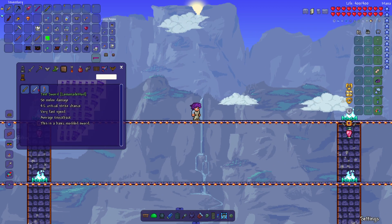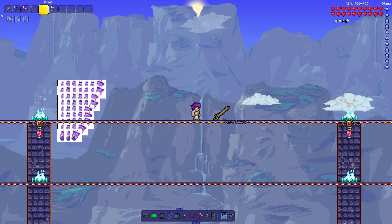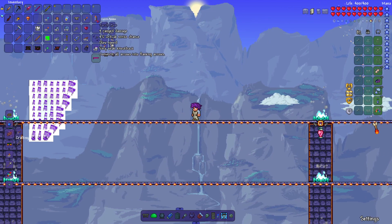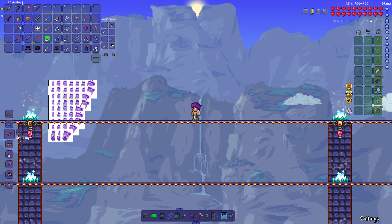Next we've got the lemonade mod. I didn't really know what was going to happen, but there's an acorn sword, which I'm assuming you make with acorns, and then there's the torch bow — it's just a bow made out of torches. Oh, it's a bow that shoots torches. Wait, no, it shoots arrows. What's the point?